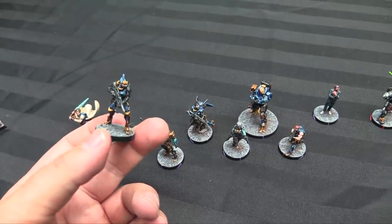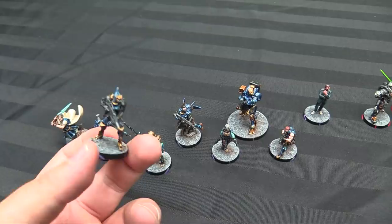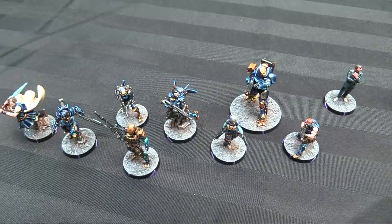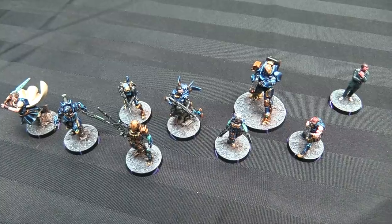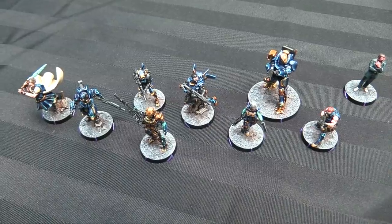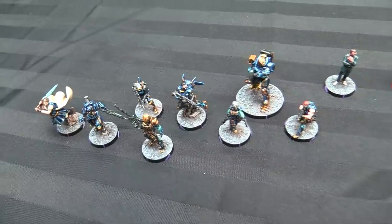I just threw a coat of Rustoleum dead flat varnish over top of it, and now these guys are like indestructible. That's one thing I'm really happy about with that dead flat varnish — it's a really robust clear coat. Because the contrast primer is a bit thin, it doesn't hold up well on leading edges on metal miniatures, but once that dead flat sprays on, these guys are lacquered. There's nothing coming off of them, which is fantastic.